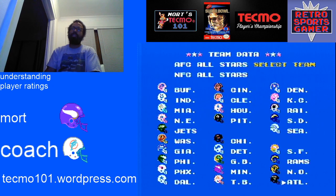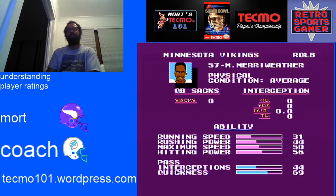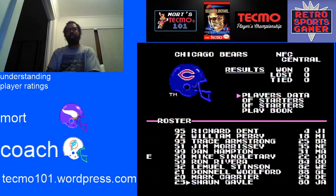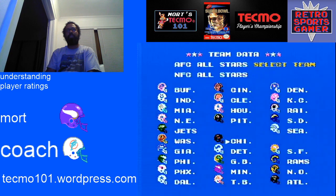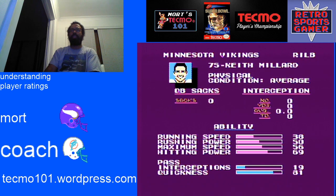Now for some defensive numbers — we went over interceptions, and the next number I want to go over is a combination of running speed and running power, which determines how fast and maneuverable defenders are. When you look at guys like Mark Carrier — 44 running power and 56 maximum speed — he feels kind of slow. Meanwhile Keith Millard with 50 rushing power and 56 max speed will seem way more maneuverable and faster. The key number is to have 50 rushing power at least, and at least 50, if not 56 maximum speed, to have a very usable defensive player.